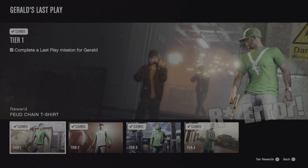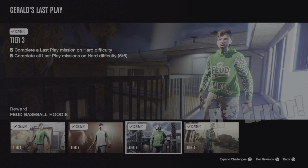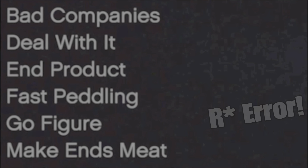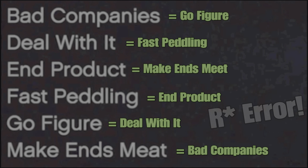To make matters entirely worse, Rockstar completely messed up the list for the Gerald missions. For example, if you do Make Ends Meet, you're actually getting the progress unlocked for Bad Companies. And if you do Bad Companies, you're getting the progress unlocked for Go Figure. So if Make Ends Meet isn't ticked off for 80% accuracy and you've done everything else, you've got to do the mission Product to unlock the career progress challenges for Make Ends Meet.